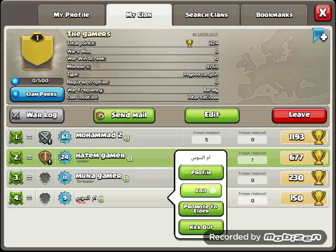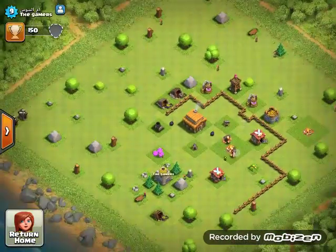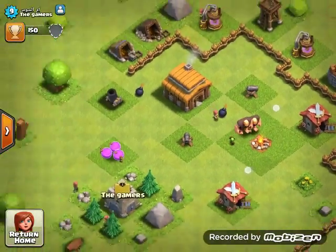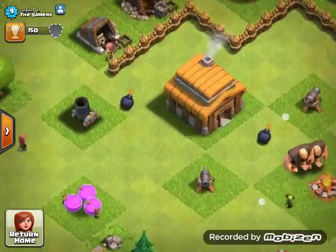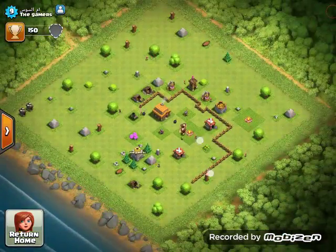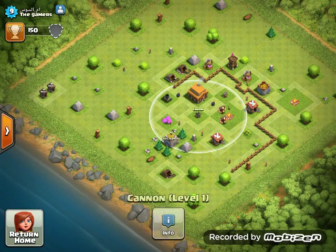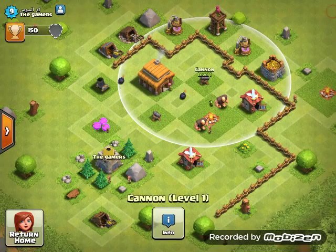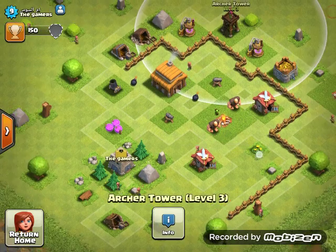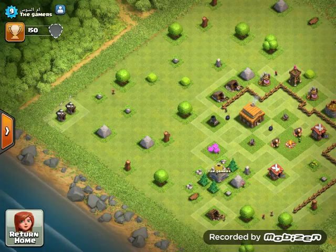First we have this — this is my mother's clan. It's pretty good. She doesn't have that much good stuff, but the cannons are good and they protect most of the place, as well as the archer tower. She has those two here. So that is my mother's one.